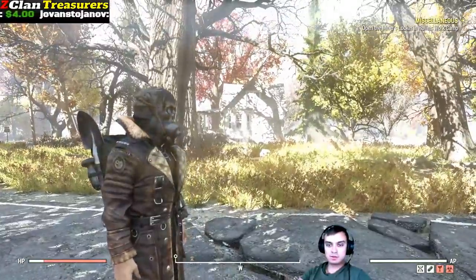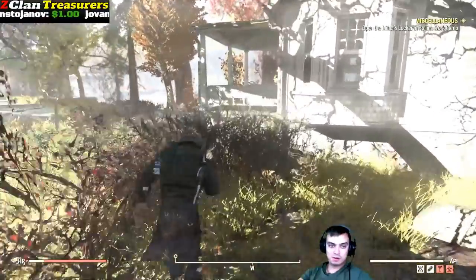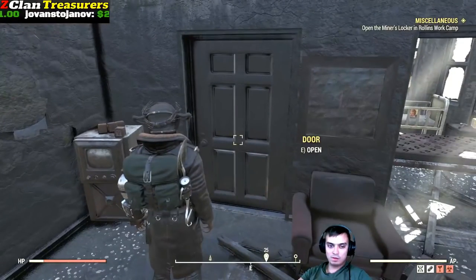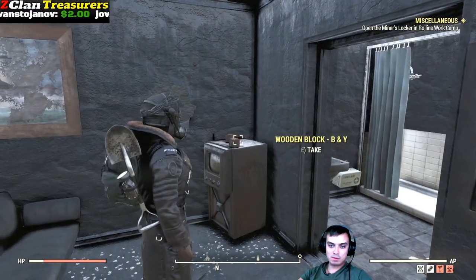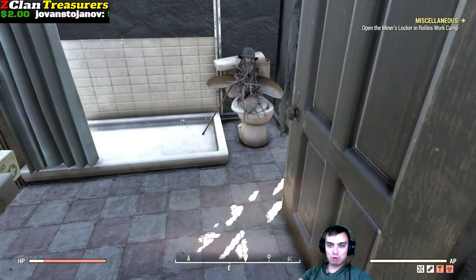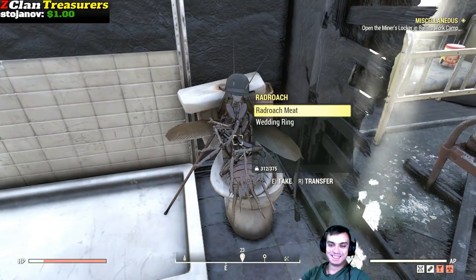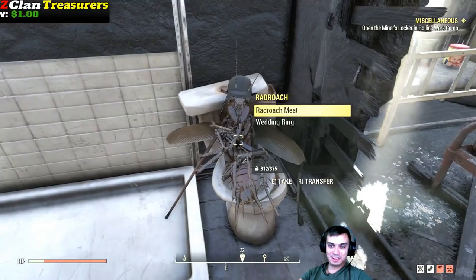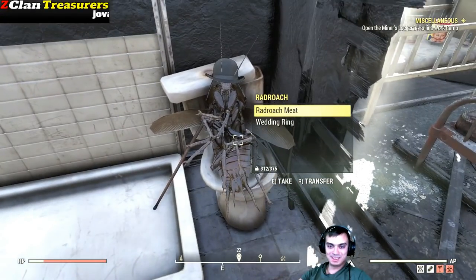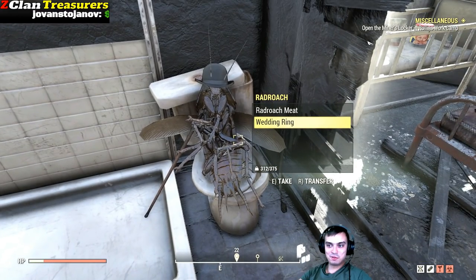What you'll need to do is go to that house right over there. That's gonna be your spawning point if you fast travel. Then you enter the house and visit the toilet room — by the way you can pick those up, they provide lead. And then you will find a cockroach, and the cockroach will have the wedding ring. I find that funny, really. The bowler hat is always here, the walking cane is always here. That is one funny cockroach, don't you think?